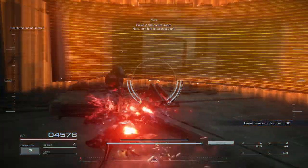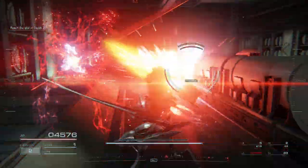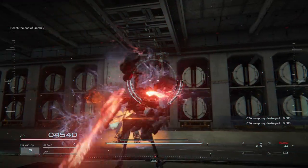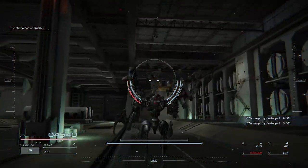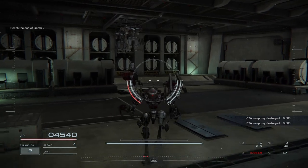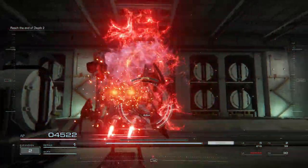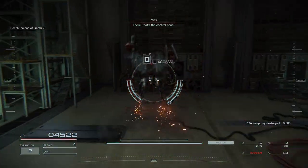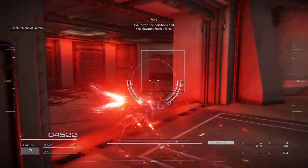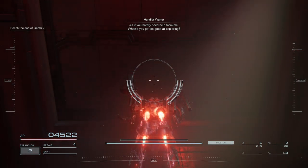We're in the control room. Now let's find an access point. There — that's the control panel. We're in the control room. I've forced the partitions and the elevators back online. The defense system is on to us. Seems like smooth sailing, 621 — as if you hardly need help from me.